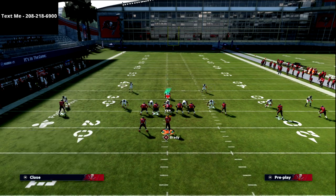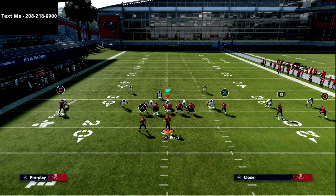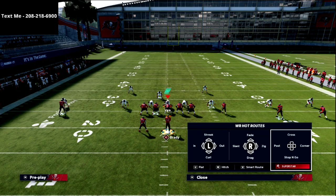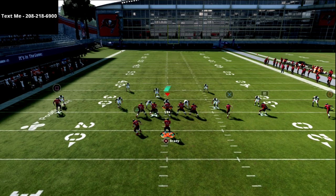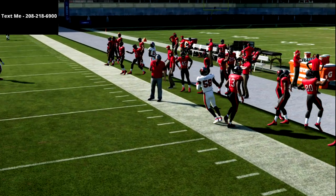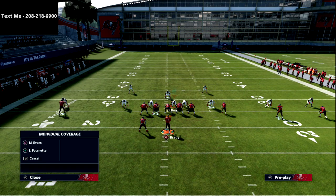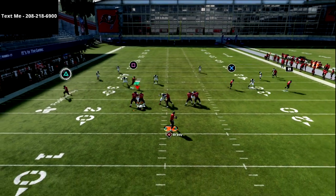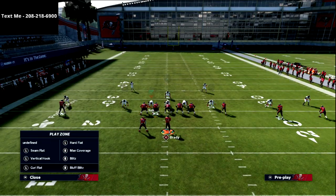If you get a drop-nine type of look where they're dropping everybody back, you can motion the outside receiver — see how it moves him into a different position, helping with spacing. You'll also notice the slant comes wide open. They're only rushing two people, so you have a decent chance to get separation. But if they're blitzing three to four people, they can't put underneath hook zones on to stop this hitch — so the hitch becomes a much more consistent read.